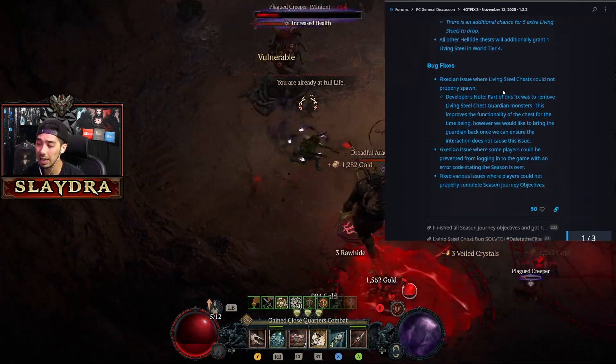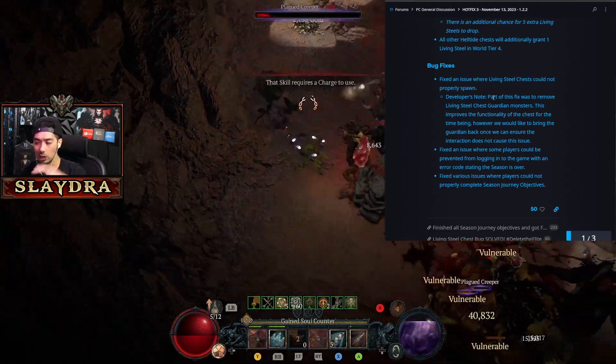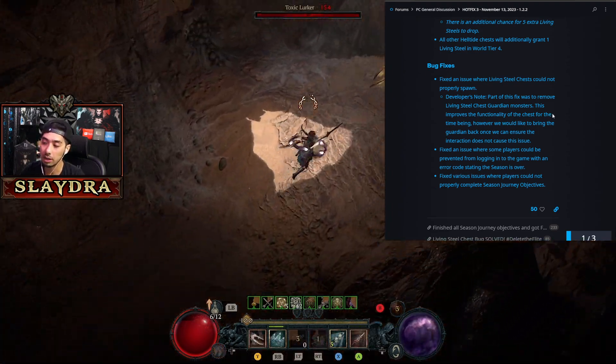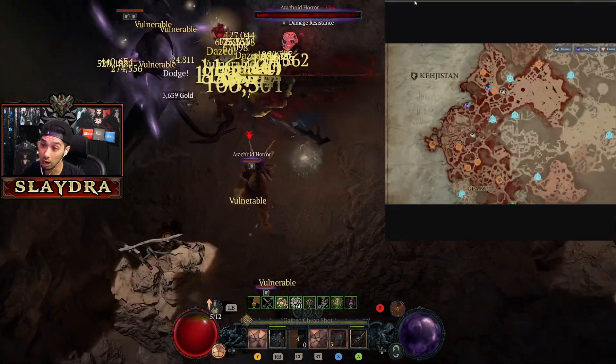Overall this is pretty nice. There's also a bug fix that got addressed — there used to be a guardian from the steel chests that you no longer have to fight, because that was apparently causing a bug where the chests were not appearing.